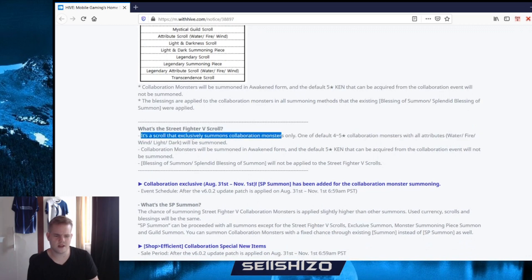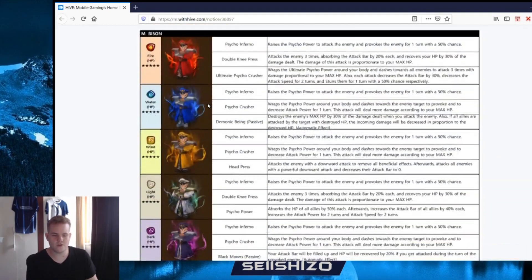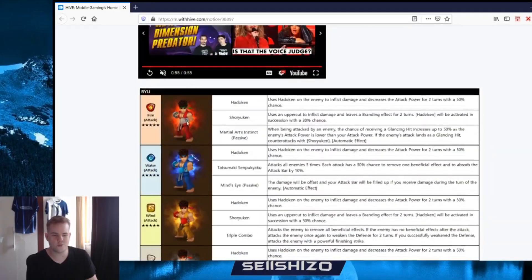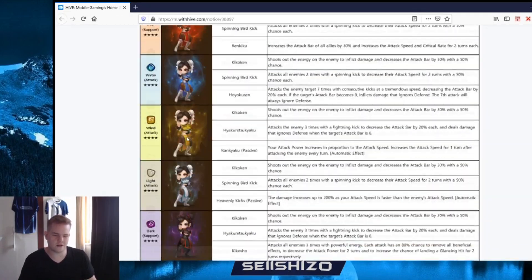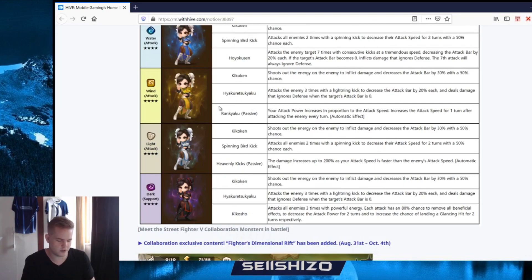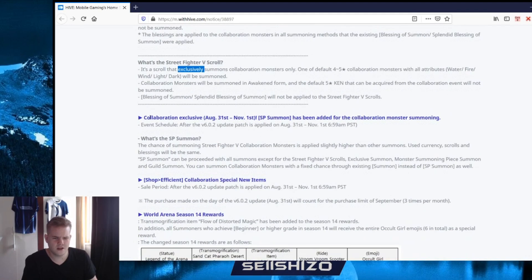It's a scroll that exclusively summons collaboration monsters - one that can be four to five star with all elements. I'm not sure if light and dark will have the same rate as the others. Light and dark Ryu and light and dark Bison seem on a whole other level compared to the other five stars. Knowing Com2uS they're probably not at the same rate but it could be since it's a special event. Event runs until the first of November.